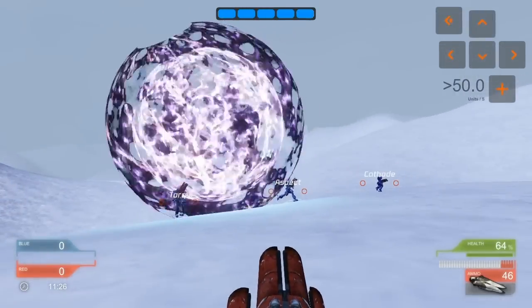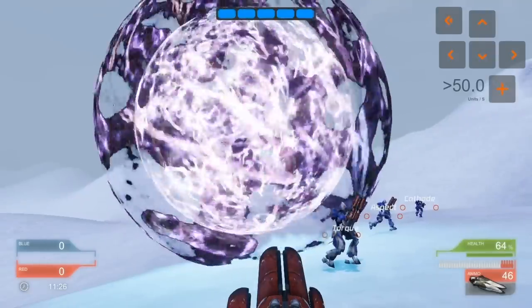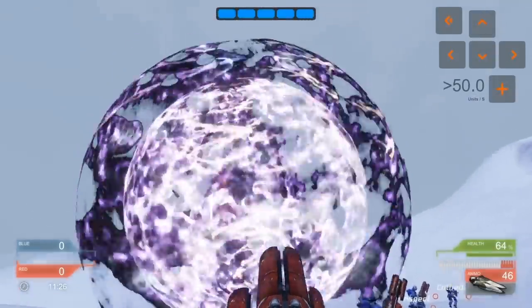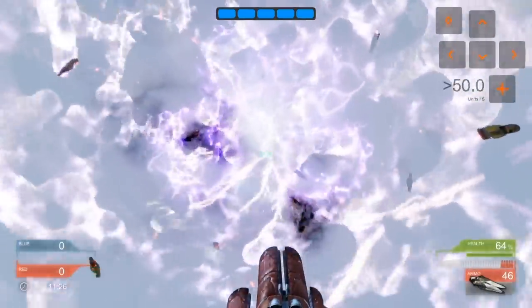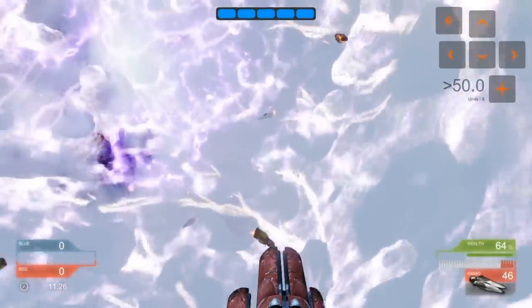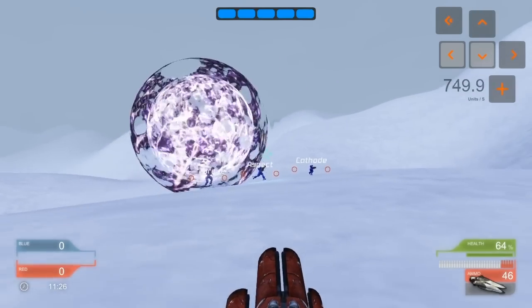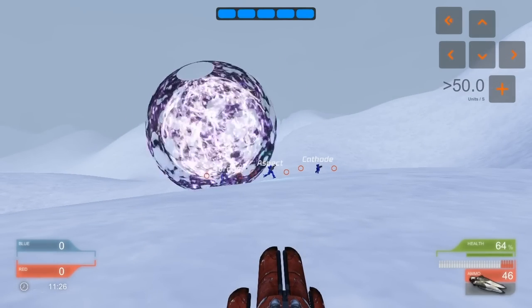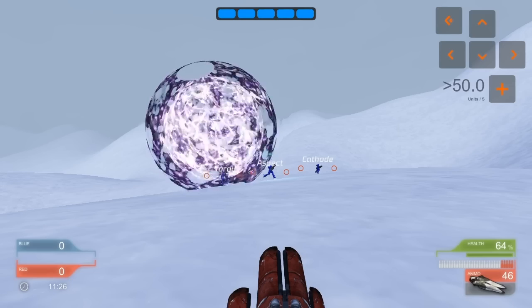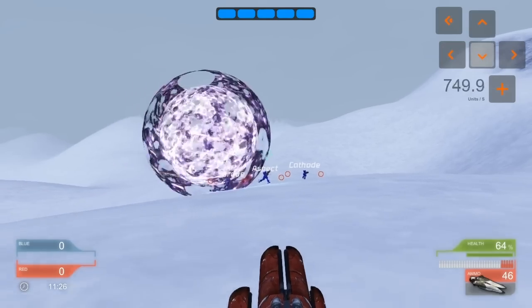The primary explosion has gone off — as you can see there's the whole sphere effect, it looks almost like some kind of world's fair trinket. The primary's gone off and it's spawned all of the secondaries, which at the moment look like grenades. That's just because I chose grenade assets as placeholders — they're actually not grenades. Individually they don't do much damage; a direct hit currently does 25%, but they have a fairly wide range.